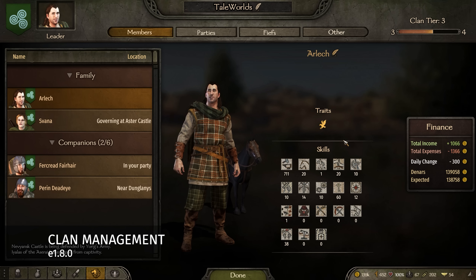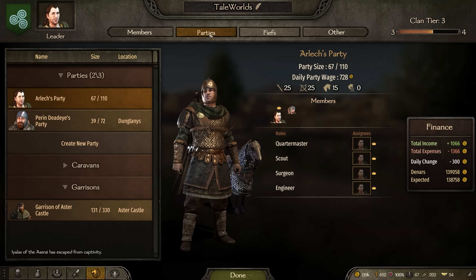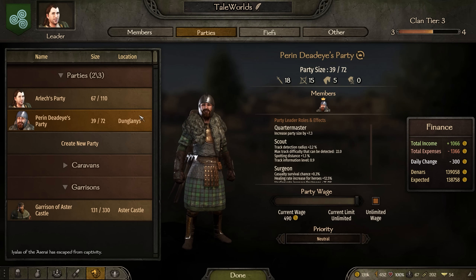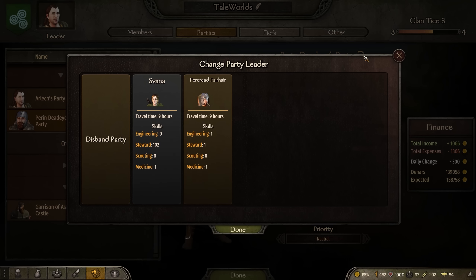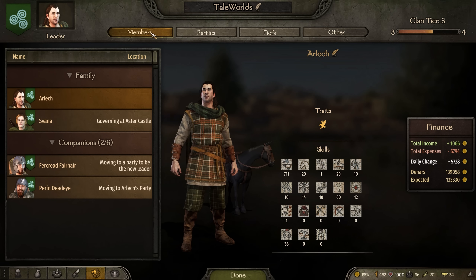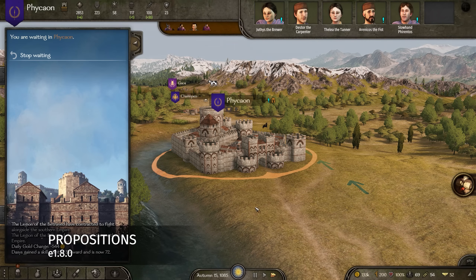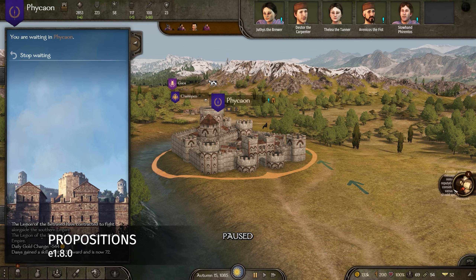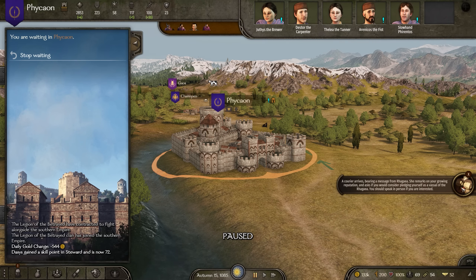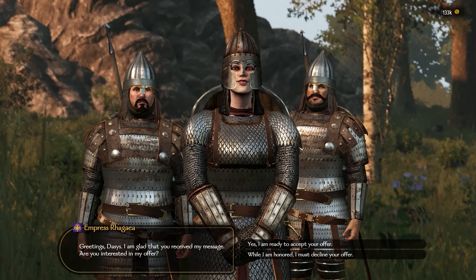In Bannerlord, your duty is to your clan, and as the head of the family, you need to make sure that your clan remembers it. Recent changes to clan management give you even greater control over your clan members and parties, including exchanging and assigning party leaders, recalling clan members to your party, and dispatching clan members to your settlements. NPCs will now approach you with various propositions, including mercenary contract offers, marriage offers for clan members, and vassalage offers, building on the game's existing diplomacy options to make the world feel more active and alive.